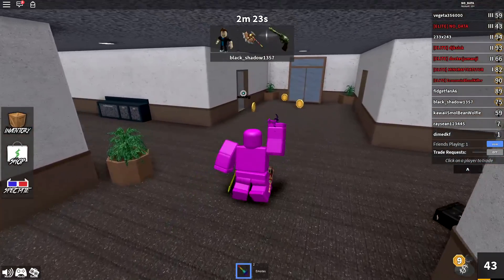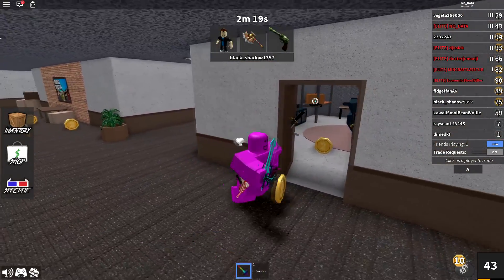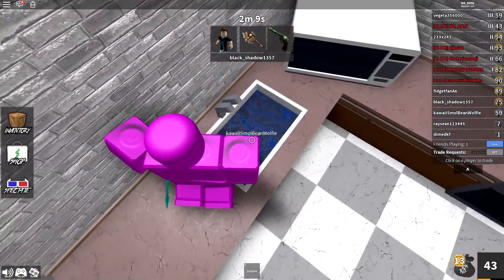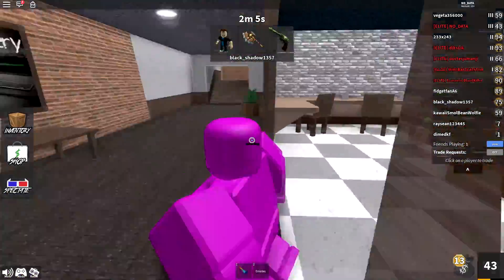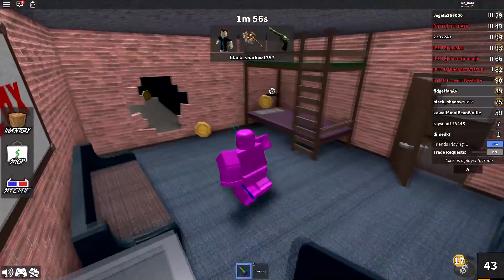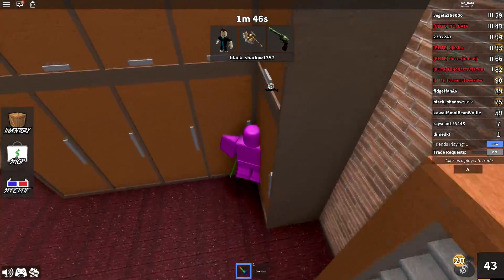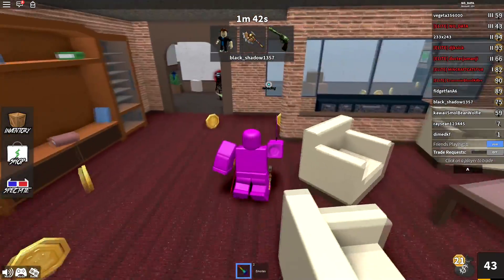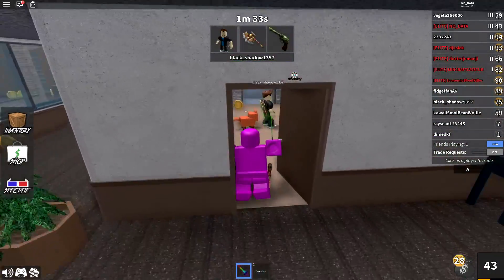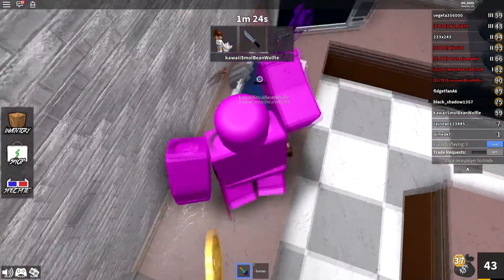Last but not least, at number one — it's chroma fang. If you've watched this channel for a while, you already know I love fang. It's my favorite knife in Assassin, and the chroma fang is my favorite knife in Murder Mystery 2. Fang in general just looks sick — I love its design and its bright red color. When it starts changing color with the chroma version, it looks so much cooler. Pretty much the entire knife changes color, and even some portions of the handle change while others don't, which creates a perfect balance. The entire knife portion changes completely, and it just looks perfect.